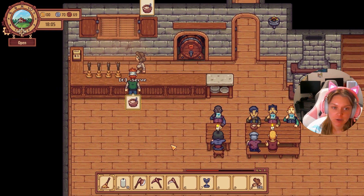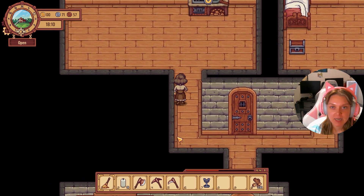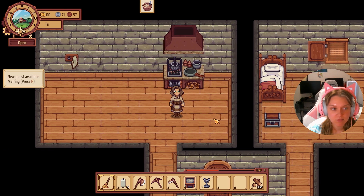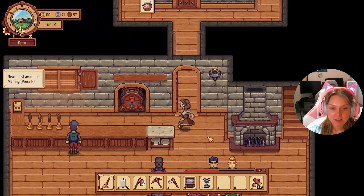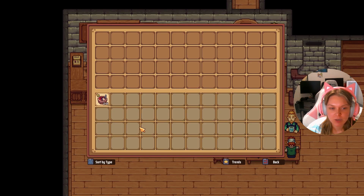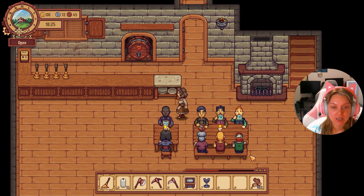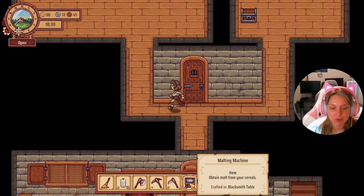What we're serving currently — gruel — is pretty terrible. But up here it is finished. Let's collect that. We got a malt machine, which is going to unlock the ability to malt things. What things could we possibly want to malt, you might ask? Maybe some things we can put in these tappers here.